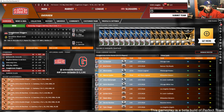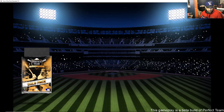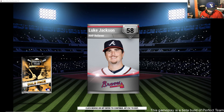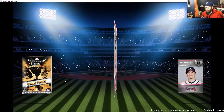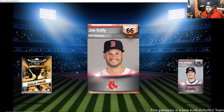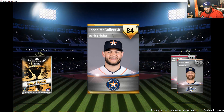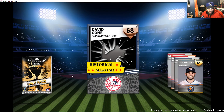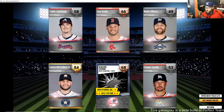Now let's open some packs — we'll open a gold pack first. Luke Jackson — that's not great. Joe Kelly is a 66. Oh, here comes a good one: Lance McCullers Jr., a nice starting pitcher upgrade. And a Historical All-Star — David Cone. McCullers looks really nice.